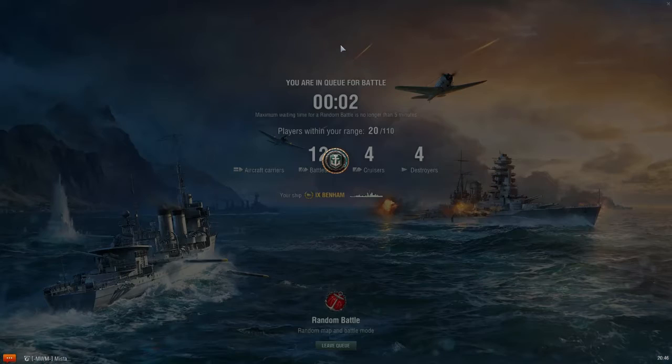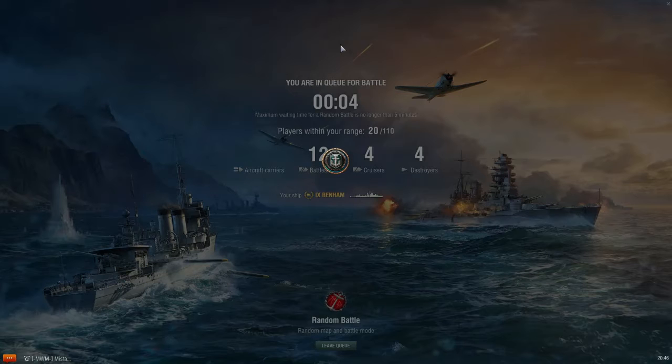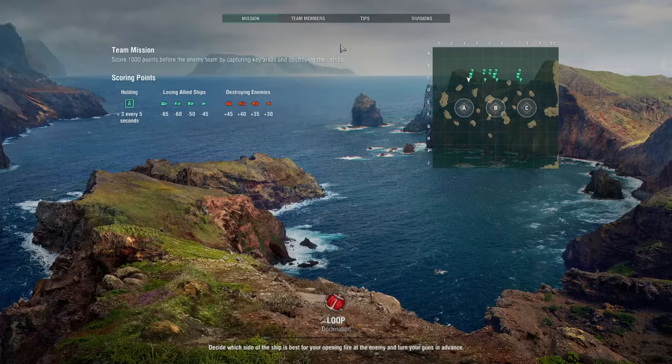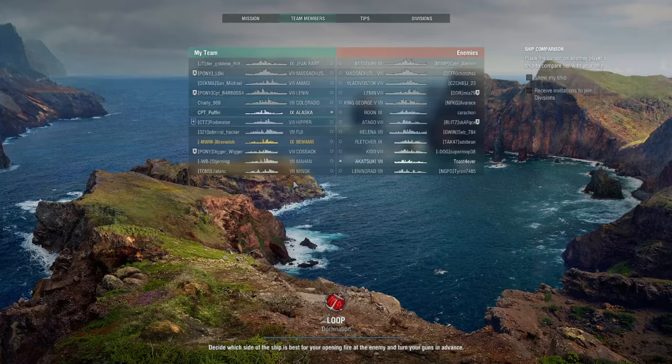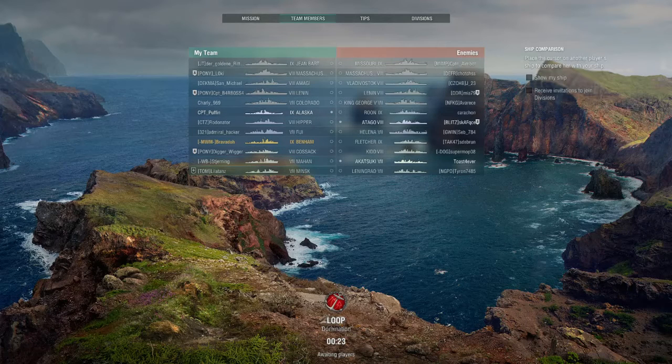We've got the standard suite of upgrades on the ship, and my captain off of my Gearing. We have a torpedo reload down to 66 seconds. She's got a base detection of 5.9, reasonable guns at 3.3 — maybe 3.5 — depending, which would change with BFT if you were running it. On this captain build I've gone purely as a torpedo boat. The last time I did this it only really works if the game ends up as a win.